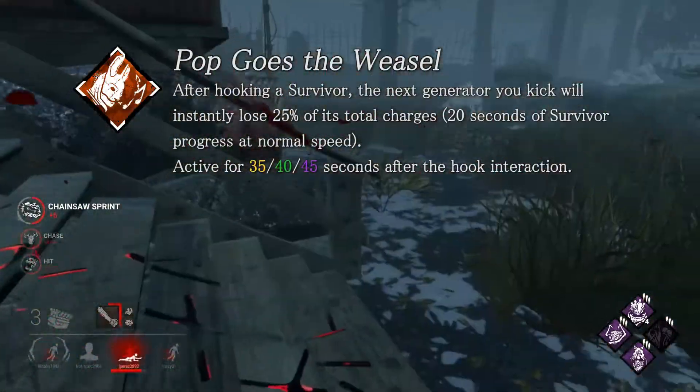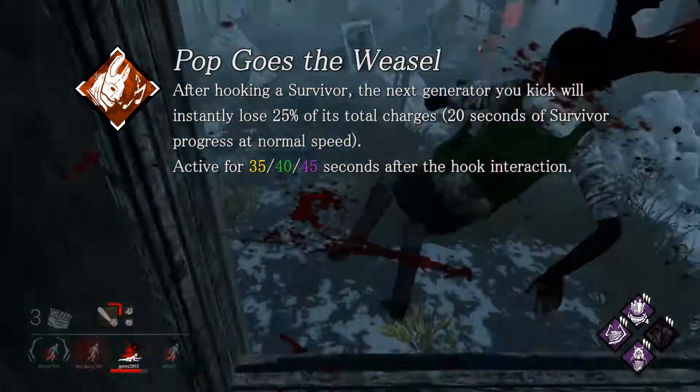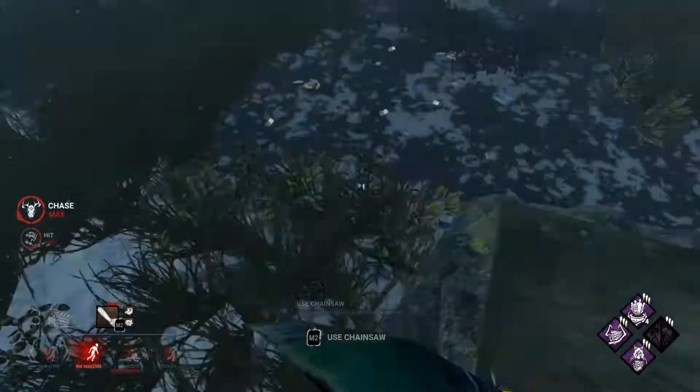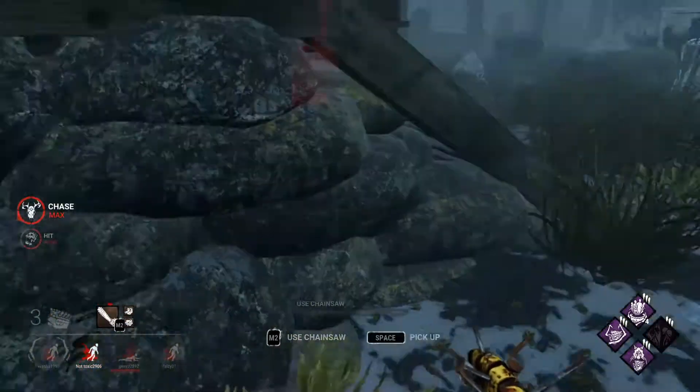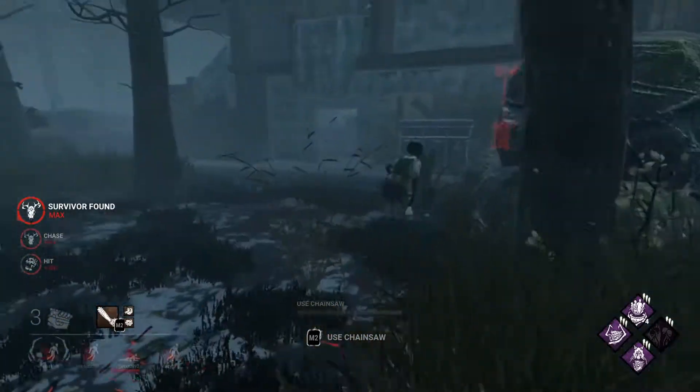Pop Goes the Weasel now only lasts 45 seconds, down from 60 seconds. Thankfully it's not how it was when it launched at 30 seconds, so you'll have time to kick. But there's definitely more thought behind deciding whether to take a chase or kick the gen. That's all the killer perks — let's move on to the survivor ones.